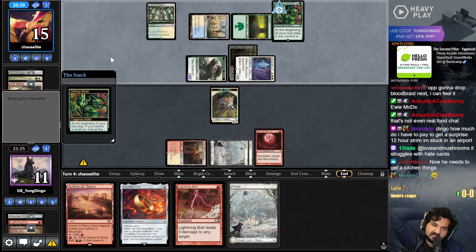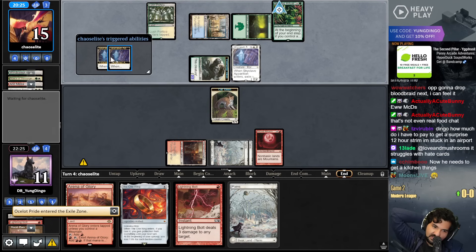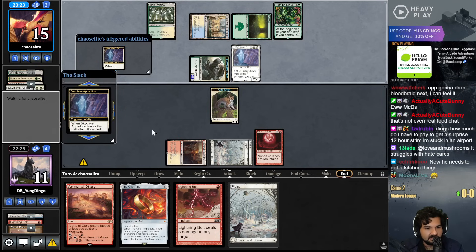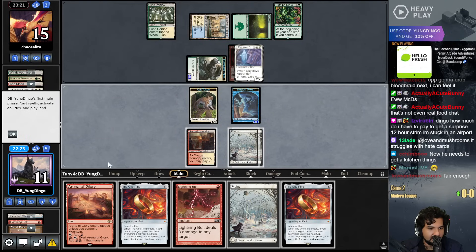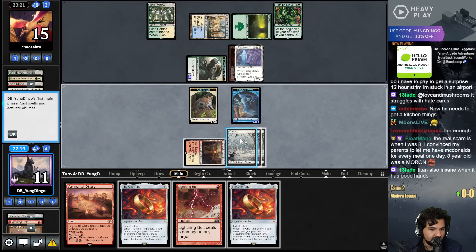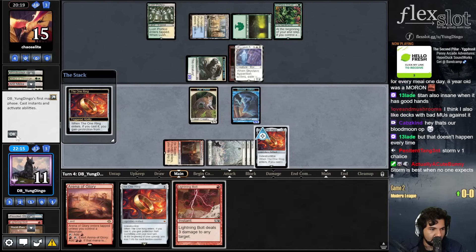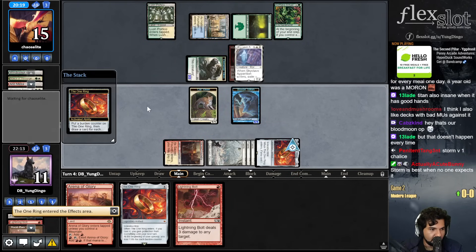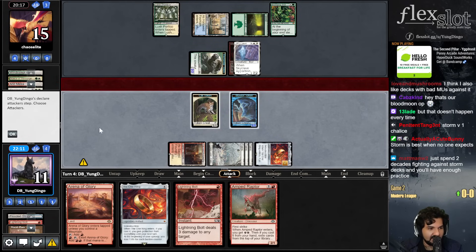My Storm - not the best deck, it always smokes me. It's just mad inconsistent and also struggles against hate cards post-board. Another Sky Cleave to take my Blood Moon, and an infinite Sky Cleave loop. The real scam - when I was eight I convinced my parents to let me have McDonald's for every meal one day. Eight-year-old me was a moron.